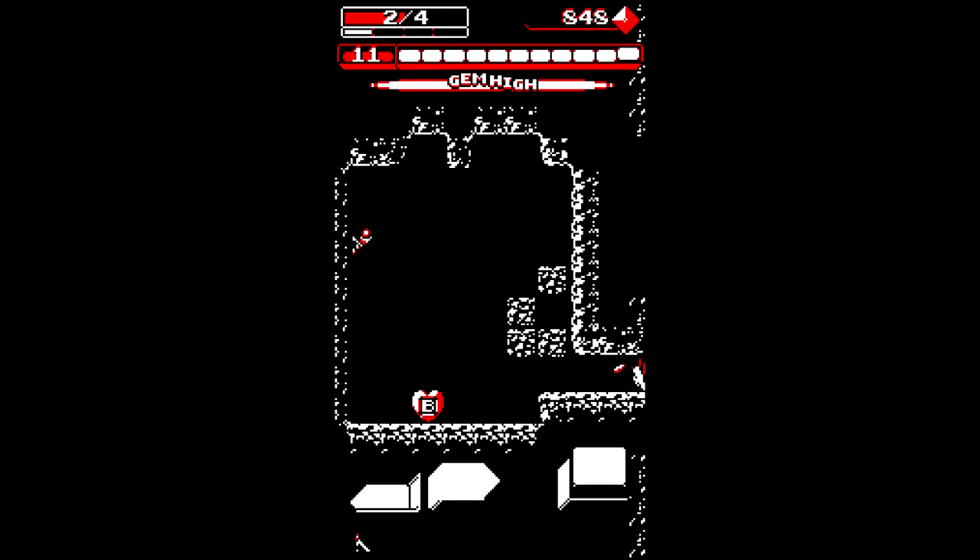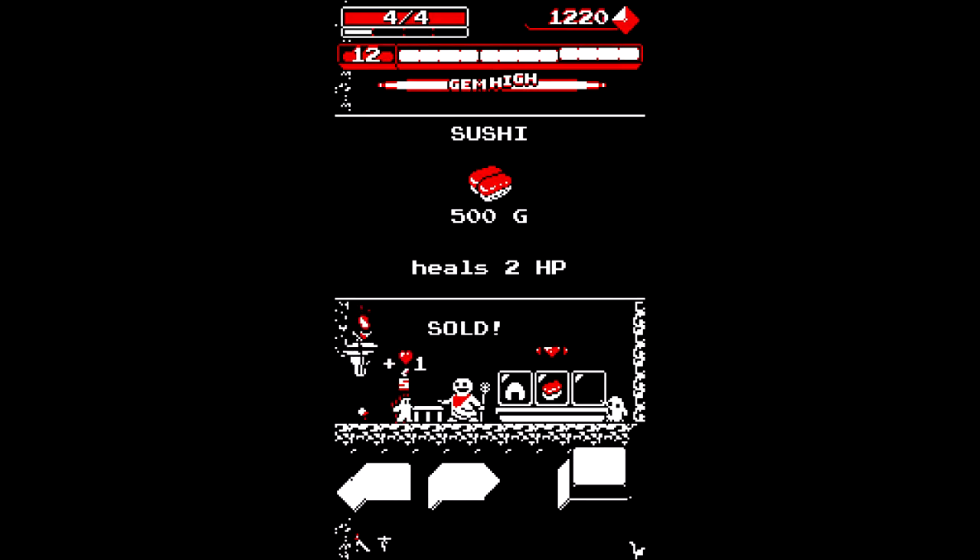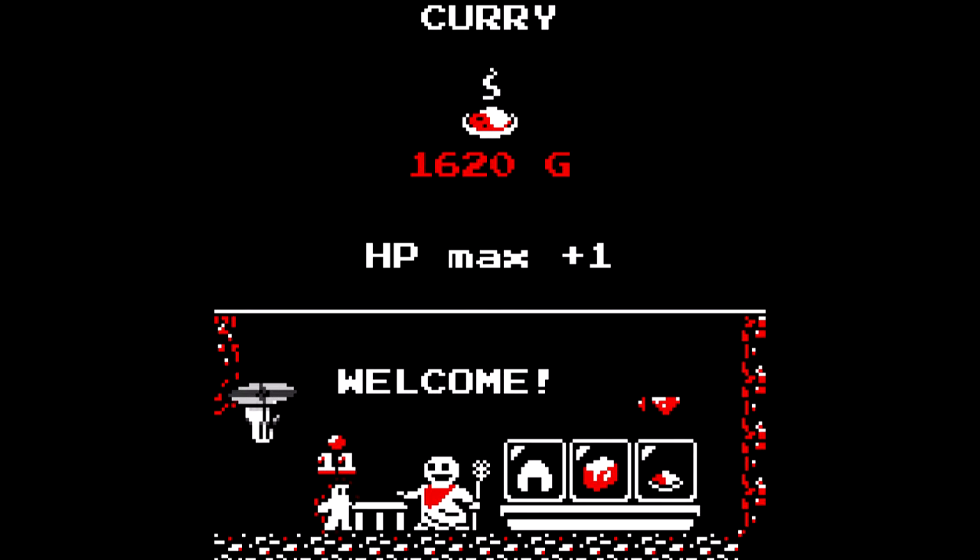Taro can take up to 4 hits before kicking the bucket, but your health can be restored and upgraded. If you collect 4 units of health while you're already at max, your health will upgrade. Alternatively, you could buy one at the shop, but they are pricey.